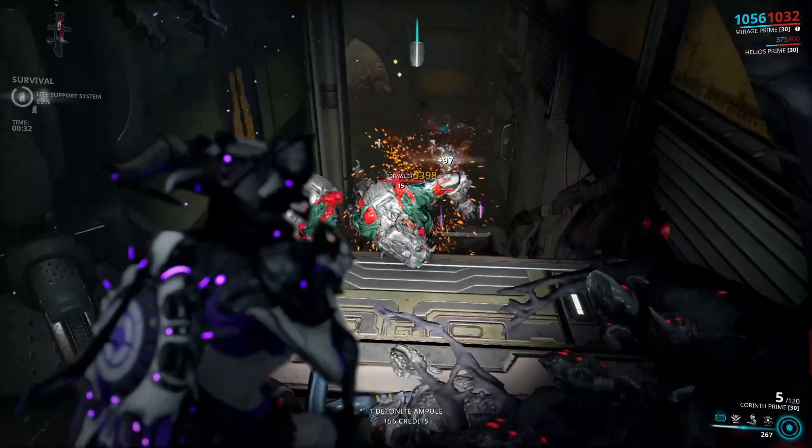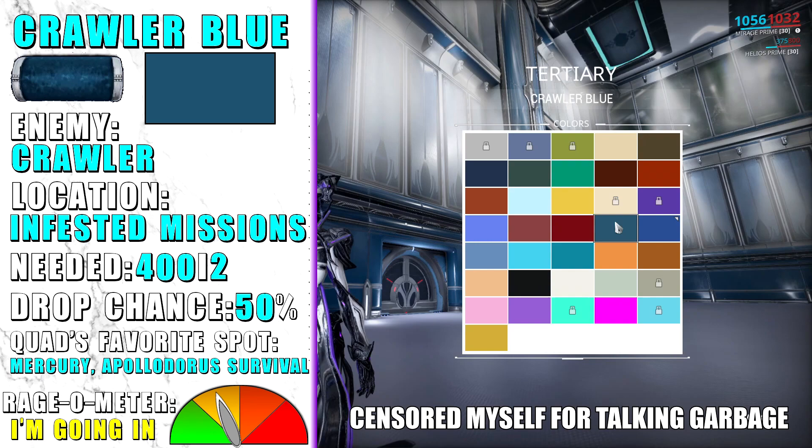Crawler Blue is a terrible pigment to farm. It only drops from Infested Crawlers, which you can most commonly find in endless missions such as survivals or defenses.